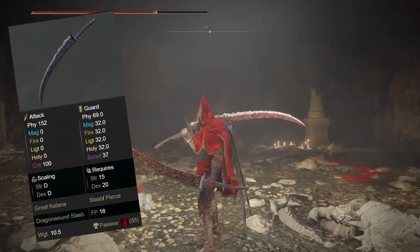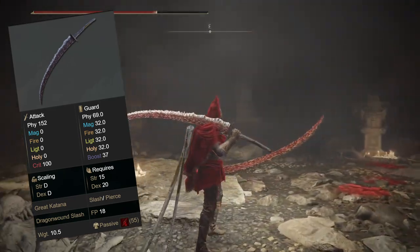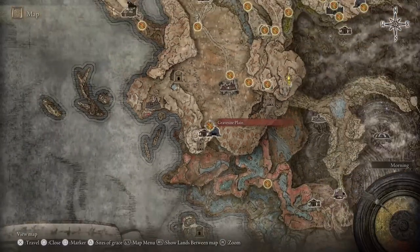Here's where you can get the Dragon Hunter's Great Katana in Elden Ring's Shadow of the Erdtree. This weapon is so good I had to get a second one, and I'll probably be maining them both for quite some time. It deals pretty strong damage, has bleed buildup, and does extra damage against dragons. Not to mention the built-in Ash of War is my favorite part.